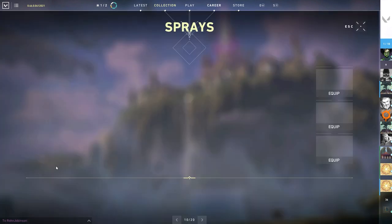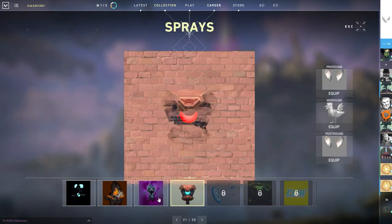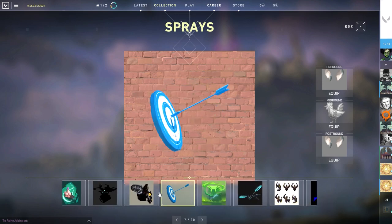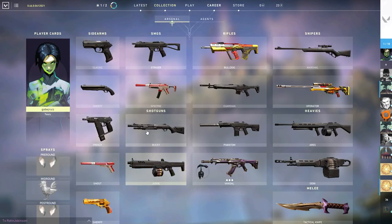Below is where you can switch your sprays around. Currently there's no spray reel, but for the time being you can delegate sprays between pre-round, mid-round, and post-round. There's absolutely nothing like spraying your opponent with an emote after killing them to add a little extra to the wound. When you click on a gun, you can set up a cosmetic skin as well as a buddy, also known as charms.